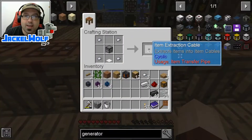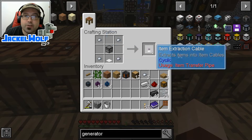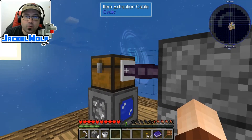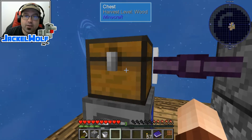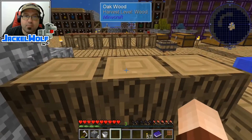Next up, we're going to need a way to move the cobblestone from the cobblestone generator into the automatic user, and to do that we are going to need an item extraction cable. To make an item extraction cable, it is simply a dropper, a weighted pressure plate, and four iron nuggets. We're going to take that item extraction cable, come over here, and lining it up with the chest, we're just going to right-click on that. It will now take the items out of the chest and put it into this dropper. You can see it is slowly filling up as the chest is filling up behind it.